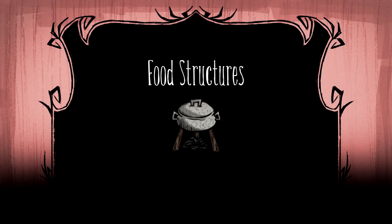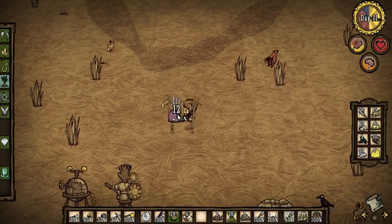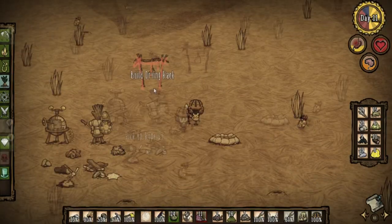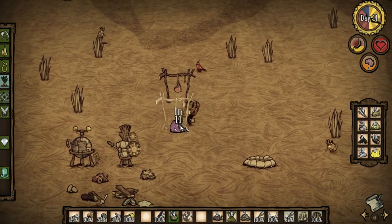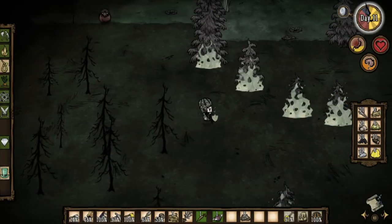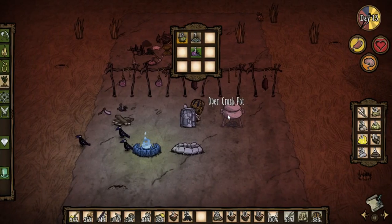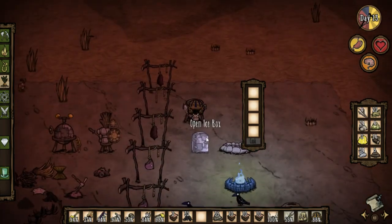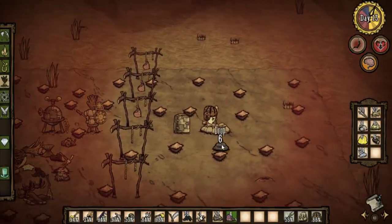In terms of structures, farms are one of the least efficient sources of food in the game. They take too much time and usually yield weak items. Additionally, once winter comes around, farms become useless, making them a poor investment that shouldn't be considered until you have a sustainable base. Instead, focus on crockpots and drying racks. The charcoal you get from burning down trees as a light source at night can go toward this investment. A base should always have several of these — usually at least two to three times the number of drying racks as crockpots.